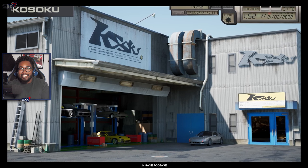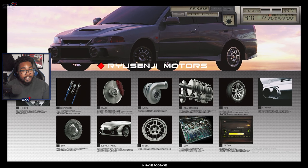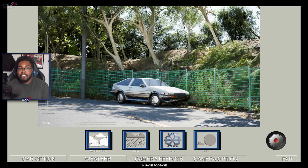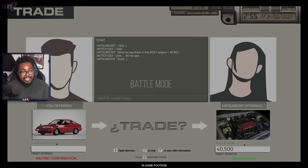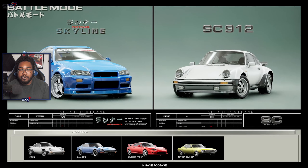I also asked about the TDU2-style co-op mode where you could sit as a passenger in someone else's car — he said we might see that in the final version. The trading system is probably the neatest thing I've seen so far. I'll pop up the UI on screen — basically you can trade anything for anything: money, car and money for a part, rims for an engine, etc. There will be a trading system in the game.